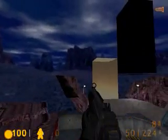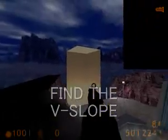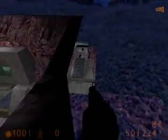To get back out, you need to find this little v-crevice here and jump on it. Then you can just slide back down and keep walking along the edge.